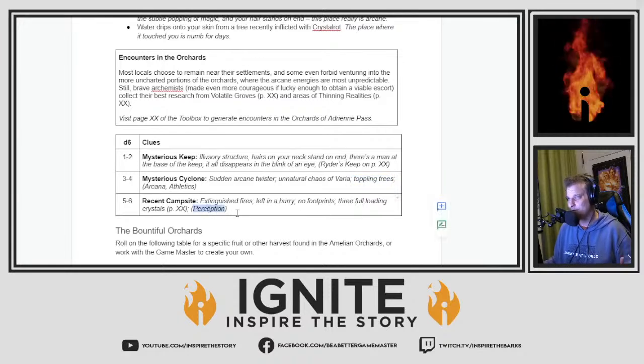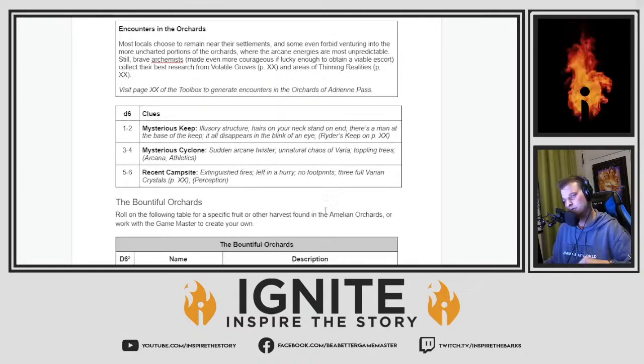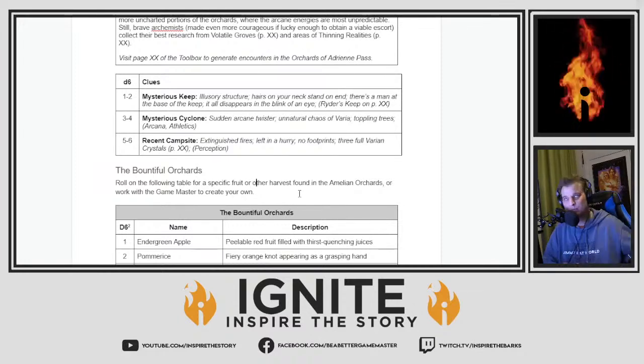Or only through a perception check will you see that there are three full loading crystals. This is why we have the cohesion phase — these are now called variant crystals. This is exactly the sort of cohesion we're looking for, because sometimes you lose an old term in the new doc. Sometimes you called someone 'kernel frill' for so long that you forget you changed it to 'major frill.'